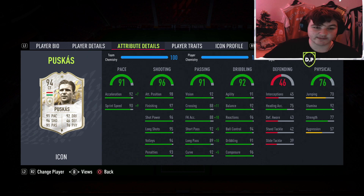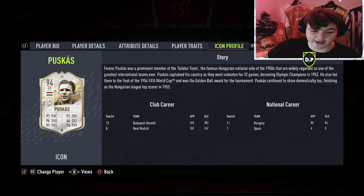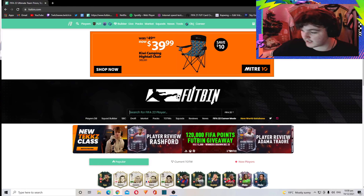The 77 strength and 57 aggression are a little bit of a con, but that's expected — you cannot have it all. He has the Acrobatic, Free Kick, Flare, and Outside the Foot Shot traits, which are ideal. The Outside the Foot Shot trait is great, though I'd have loved the Finesse Shot trait. He is a Budapest legend and a Real Madrid legend.